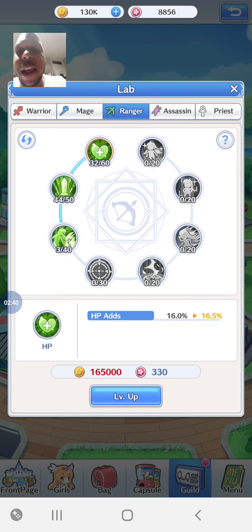Right now I've got the Ranger at level 32 out of 60. If you look at the bottom, it says a 16% increase in health. When they're five star, that might not make a massive difference, but when you start getting into six star and seven star with 200,000 to 300,000 health, this makes a massive difference because it's percentage-based. So the bonus scales up with your character's maximum potential.